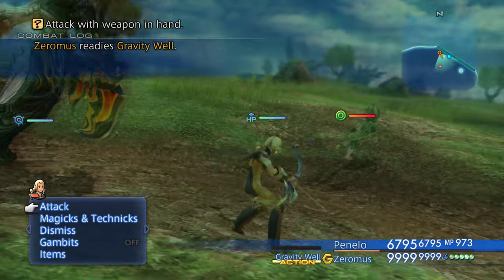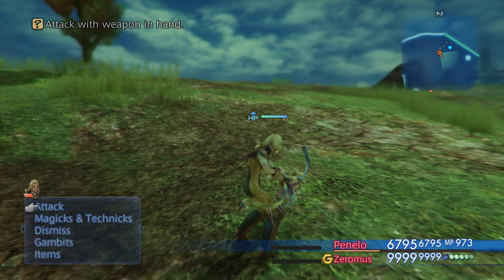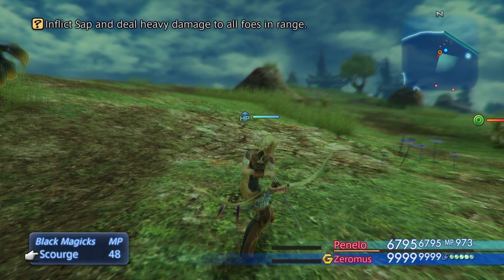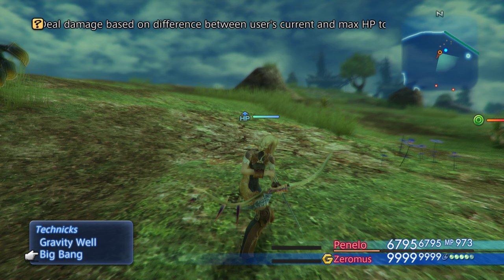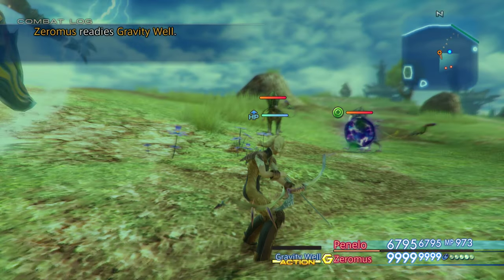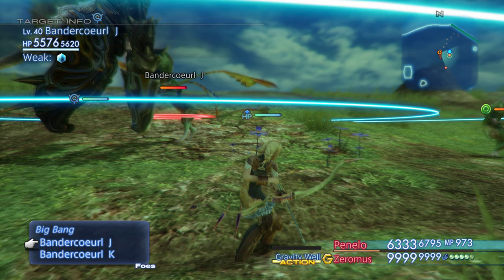This guy can definitely do really high damage if certain conditions are met. So he has Curaja. Scourge — inflict Sap and heavy damage to all foes in range. Gravity Well is his normal attack. Kill — damage based on the difference between the user's current and max HP of one foe — that's how you can maximize his damage if you're doing things right, basically. We're obviously not going to do that though, so that's not much damage.